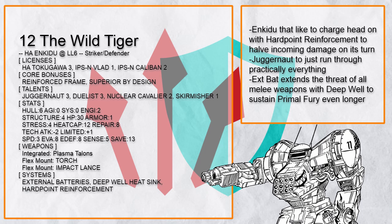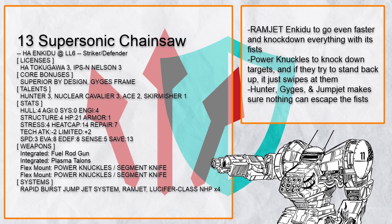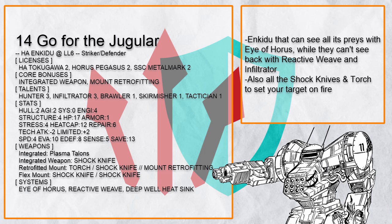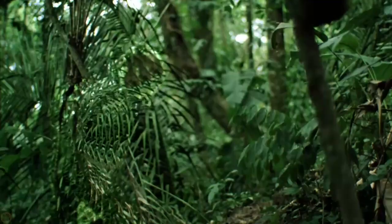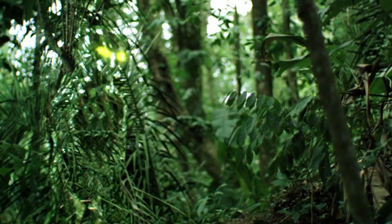This is Supersonic Chainsaw, a ramjet Enkiju that loves to run and jump like a maniac and knock down people with Power Knuckles, which further punishes them for moving when they try to stand back up — it's just a repeated cycle of brutality. This is Go for the Jugular, an Enkiju that can see everything with Eye of Horus. Even a hidden target is not so hidden against this Enkiju, while it can run and hide with Reactive Weave and Infiltrator, making this mech a goddamn predator in a jungle — especially with all the burns it can bring.